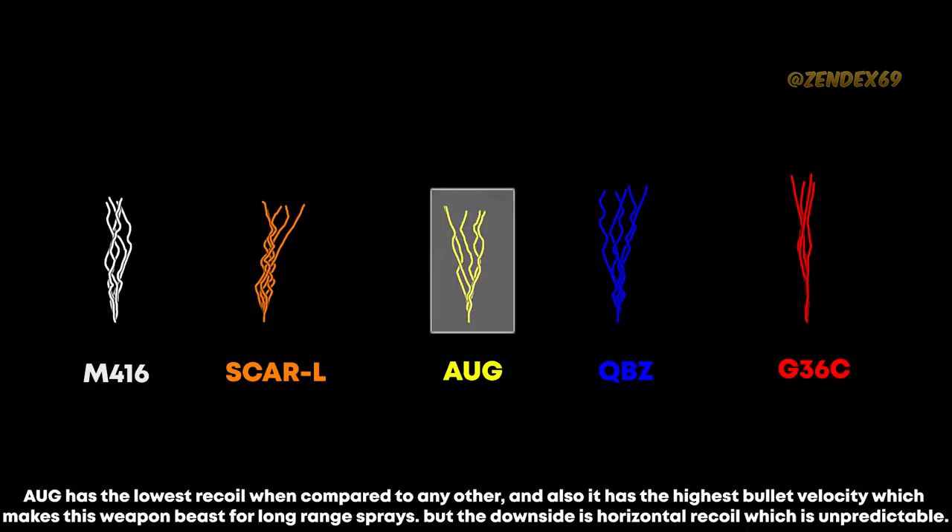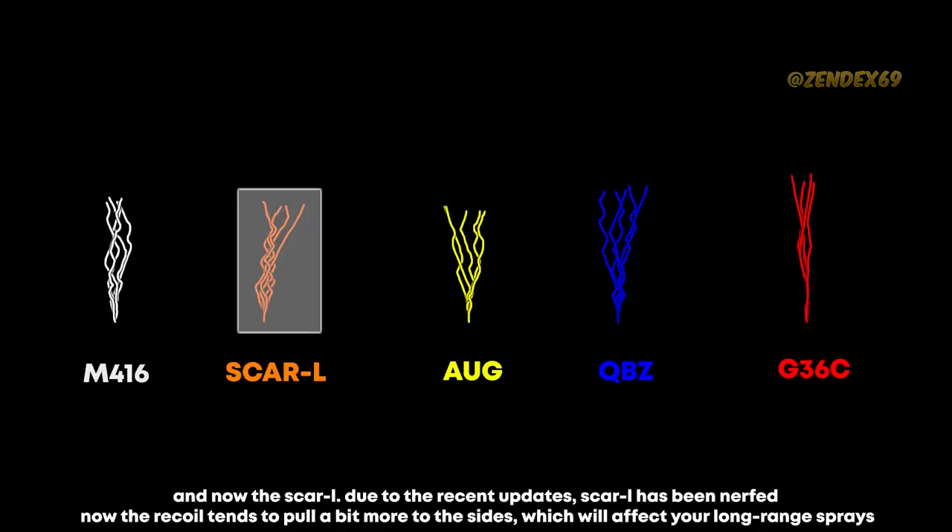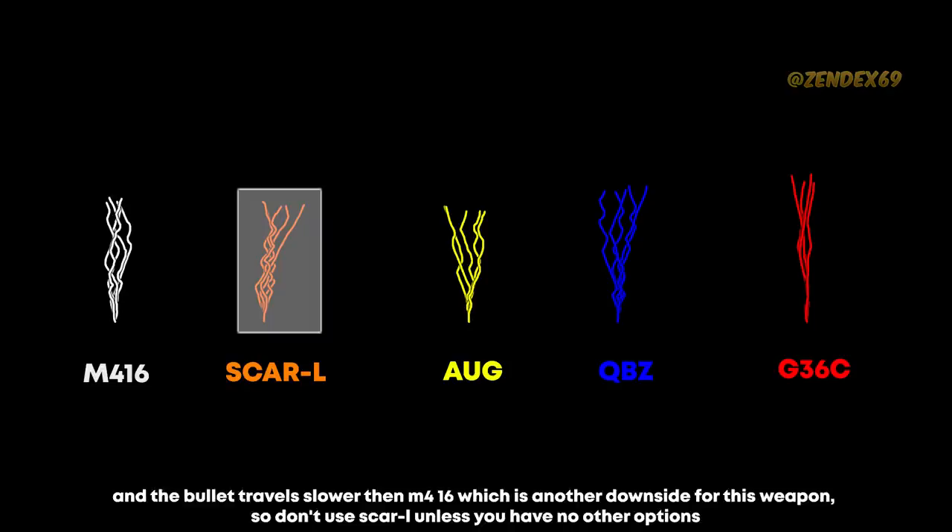The AUG has the lowest recoil compared to any other, and also has the highest bullet velocity, which makes this weapon a beast for long range sprays. But the downside is horizontal recoil which is unpredictable. The M416 has decent vertical and horizontal recoil, and the handling is very easy — this makes the M416 the overall best weapon choice in this comparison. The Scar-L has been nerfed in recent updates: the recoil now tends to pull more to the sides, which affects long range sprays, and the bullet travels slower than the M416. So don't use Scar-L unless you have no other options.